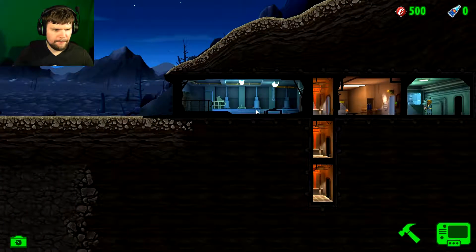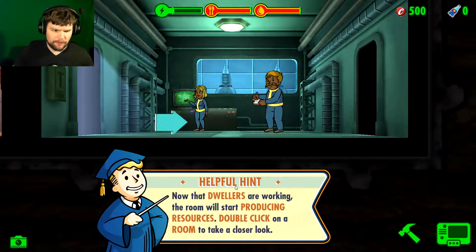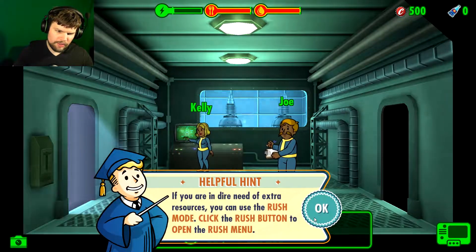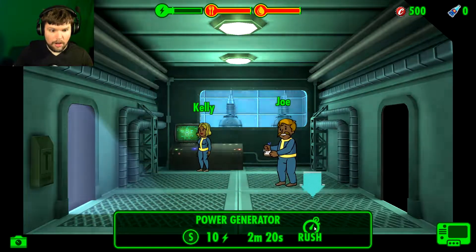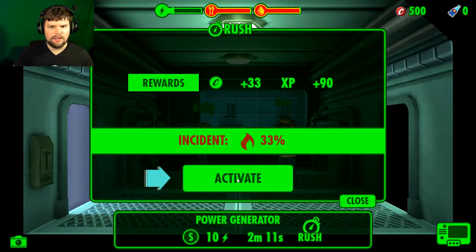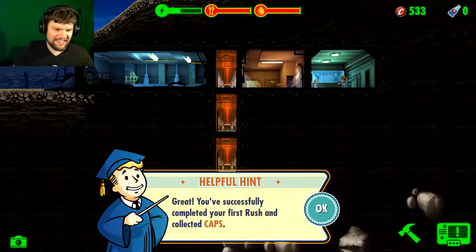Chart faster, pal. We need to know what's going on. Now that the dwellers are working, the room will start producing resources. Double click on a room to take a closer look. If you're in dire need of extra resources, you can use rush mode — click the rush button to open the rush menu. But there's like a 33% chance of an incident. I can wait two minutes, that doesn't seem that long. Okay, that worked. We got caps.